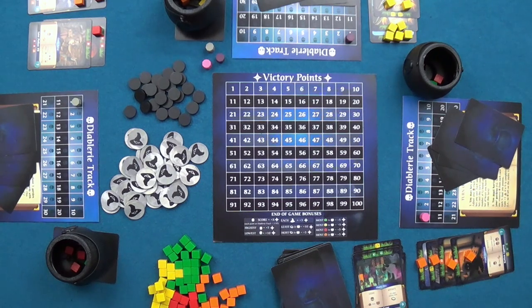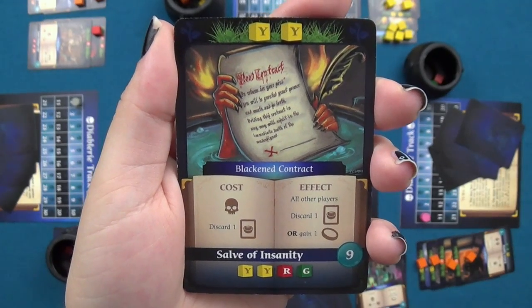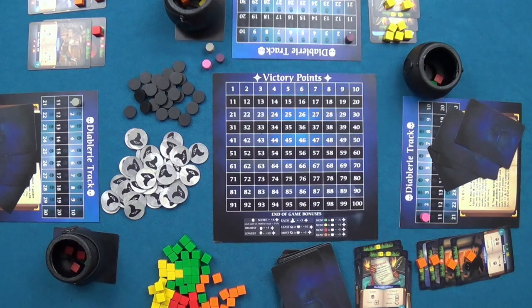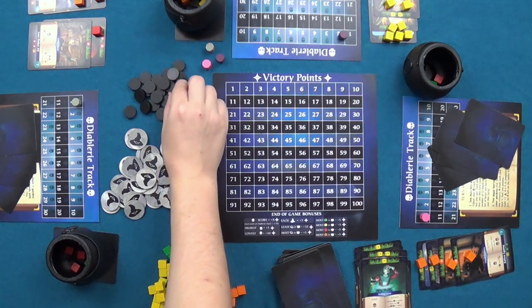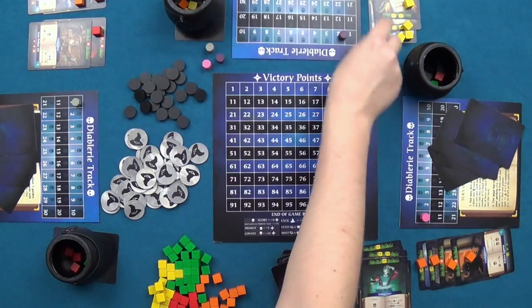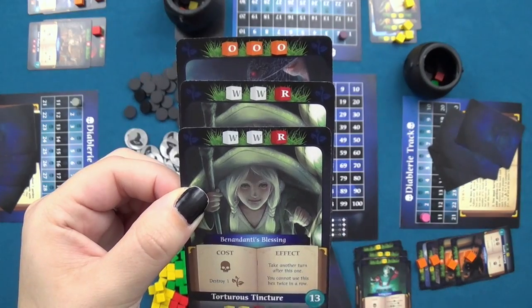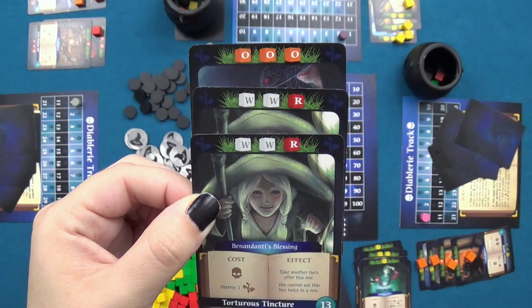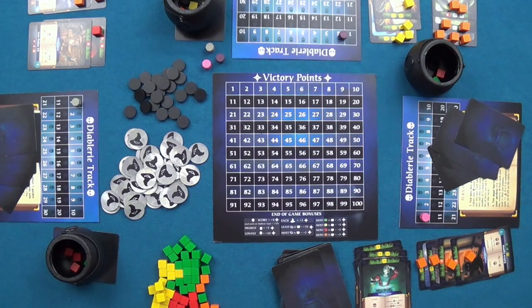The second player casts a hex costing one step on the Diablari track and discarding one card from hand; in return, all other players must discard a card or gain a corruption disc. She then harvests her garden, removing one cube from each card, and plants an orange garden which will yield seven orange cubes upon completion. Out of cards, she cannot record any recipes, so she draws back up to five.